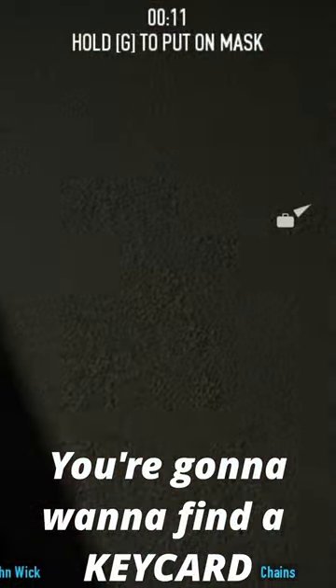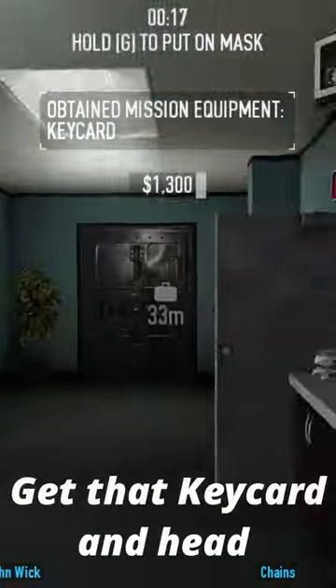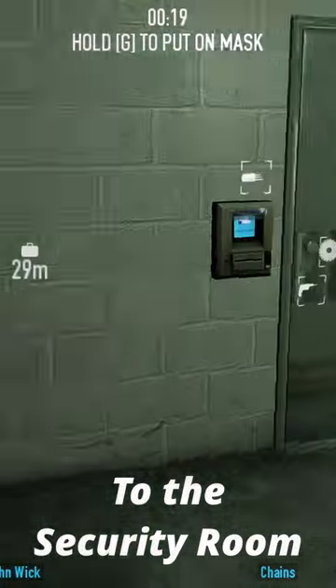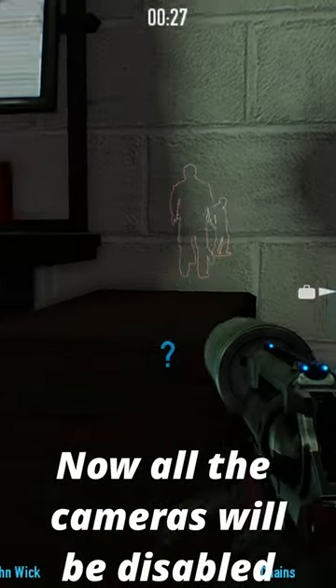When you get in the bank, you're going to want to find a keycard. This can either be on the manager's desk or on his physical person. Get that keycard and head to the security room. Put the keycard in the reader and kill the guard inside. Now all the cameras will be disabled.